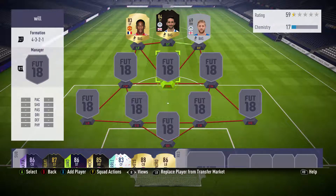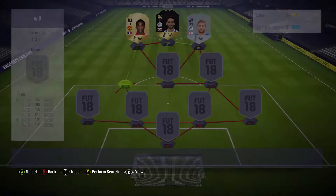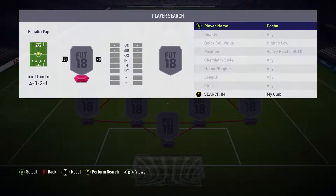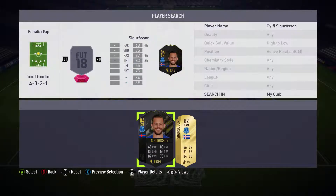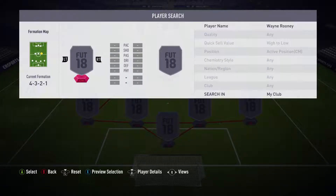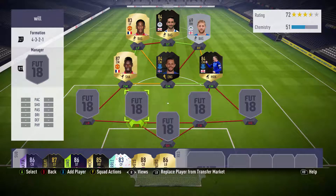Moving on to midfield — first up we have Pogba. Whenever I get a chance to put Pogba in the team I will, he's one of my favorite players. He's got a Shadow card on for some reason, hasn't played many games for me but he's still a good card. Next we have Gylfi Sigurdsson — he's one to watch so might as well use that card. It's been a fair upgrade from his Euro card that helped Iceland into the World Cup. On the other side we need a link to Jacobs, so we're going with inform Rooney, who also links to Sigurdsson — that puts everyone on full chem.